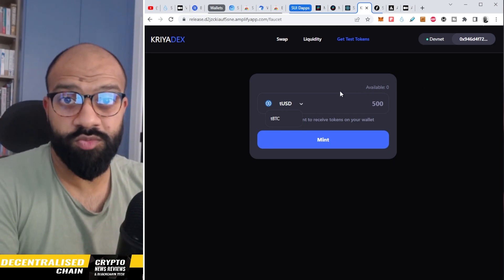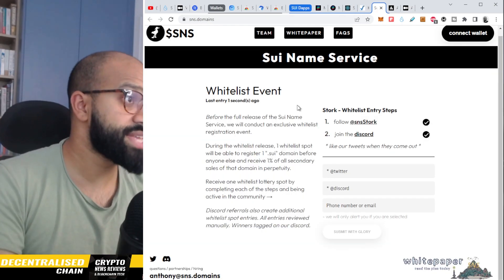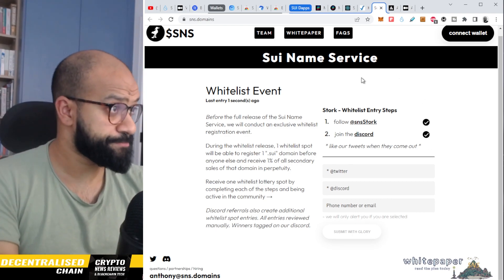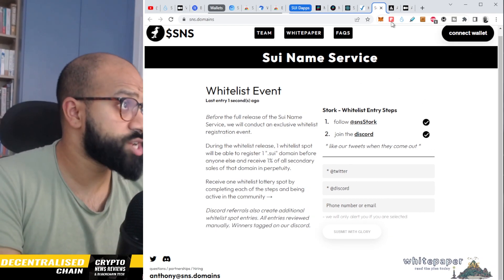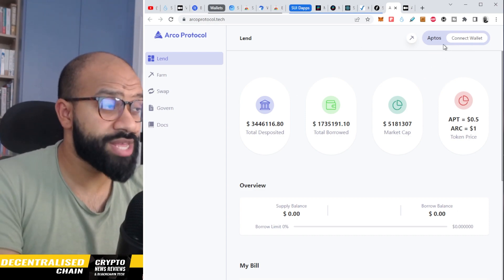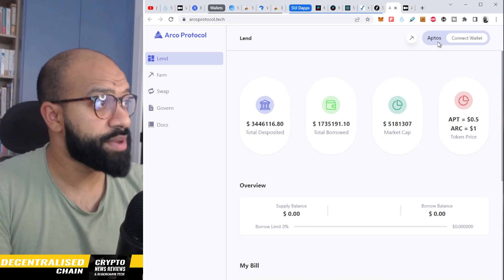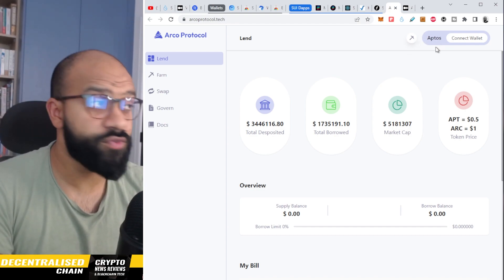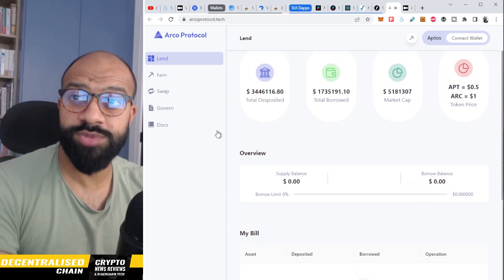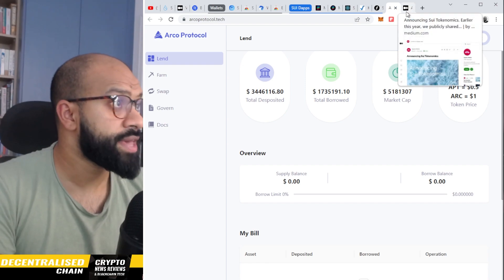You've got the test wallet — job done. Same goes with SNS Domains: get yourself registered, get on the whitelist, and interact with the dApp. There's also another dApp currently live on Aptos — I've got a quick tutorial on TikTok for that — which will eventually be available for SUI blockchain. Come in and test out lend, farm, and swap opportunities within there.